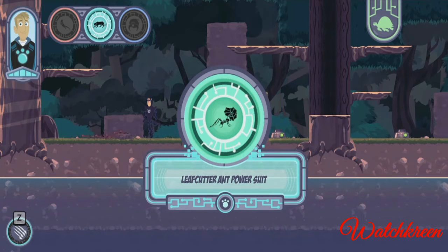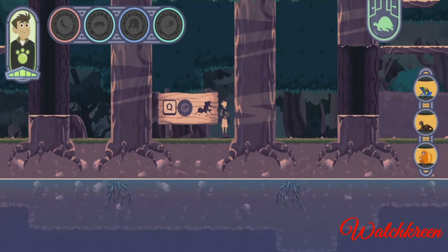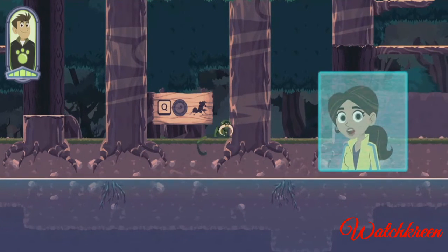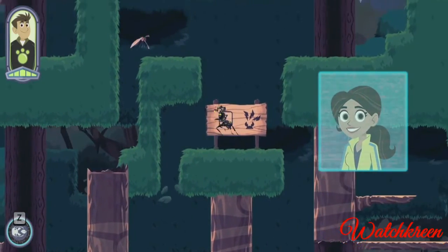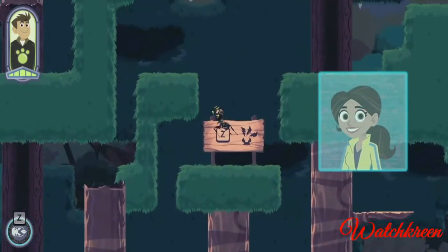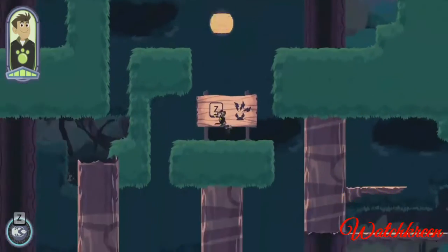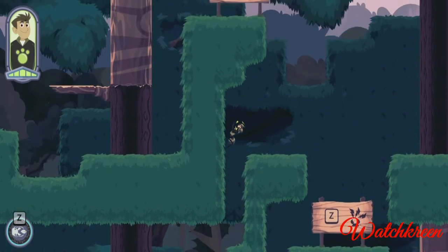Let's go free some creatures! Let's explore this area of the Amazon rainforest and free some captive creatures. Swap to leafcutter ant powers by tapping the Q key. The leafcutter ant can climb up trees — you can drop at any time by pressing the up arrow key. Use the leafcutter ant's leaf-cutting power to cut through brambles by pressing the Z key. I freed a poison frog — there are two more cages to find!